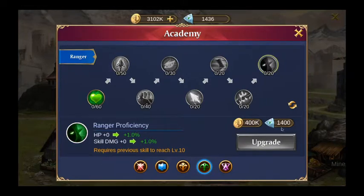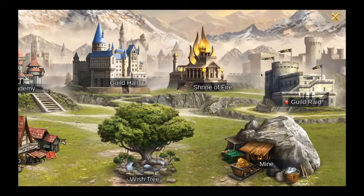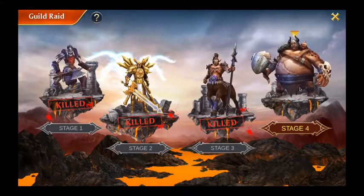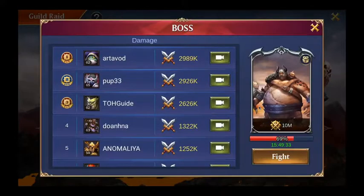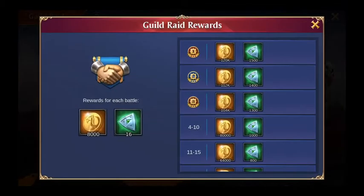The Academy tiers get increasingly expensive — this one is 50 coins and the next ends up being 1,400 just for the first point. Since I'm not sure I'm going with Ranger, I'll hold off for now. That will make my damage output a bit lower, but I'm fairly sure I'll still end up at least top three.